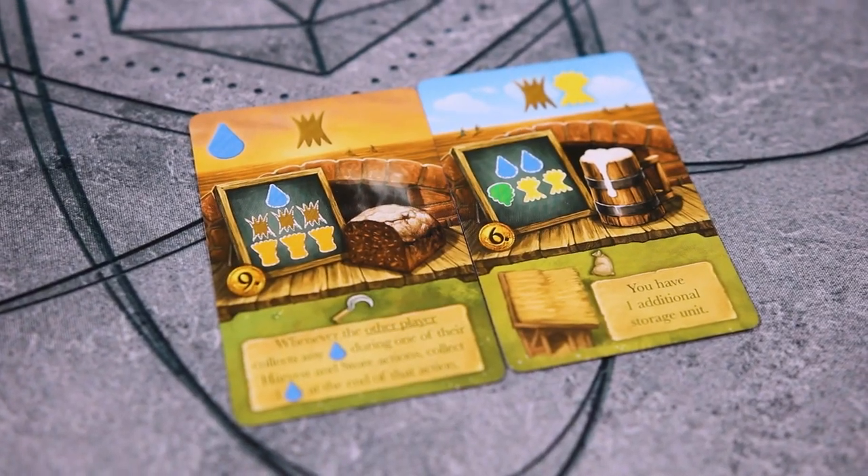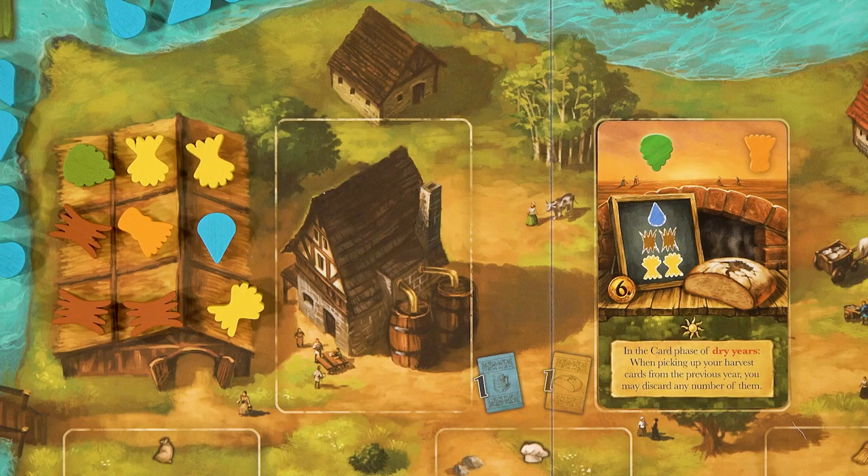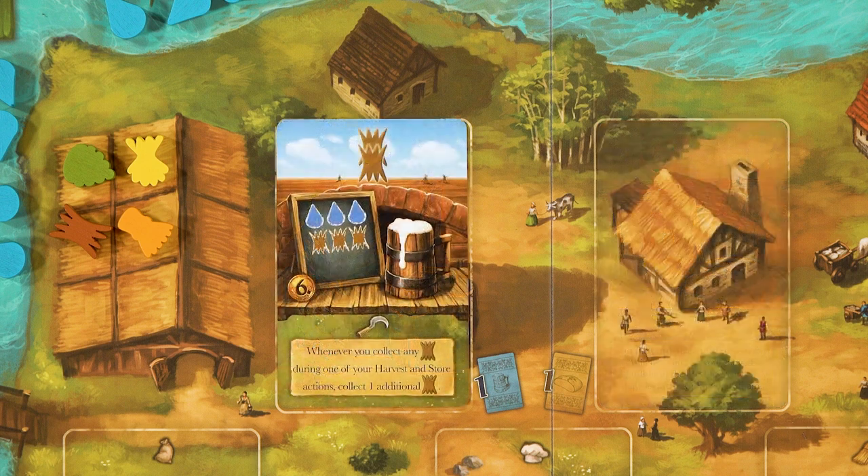The next thing you can do with the card is bake or brew the card. In the middle of each card is a recipe for beer or bread. You will turn in those resources from your storage and place the card in your bakery if it's a bread card, or in your brewery if it's a beer card.